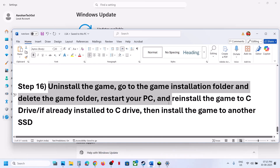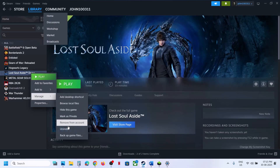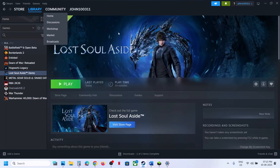The last step is to uninstall and reinstall the game to a different drive. If nothing is working, uninstall the game, then go to the game installation folder and delete the game folder. Restart your computer, and then install the game to the C drive — if the game was on D or E drive, try installing it to C drive. If already on C drive, try installing to another SSD and check. One of the steps shown in this video should help you run this game successfully on your Windows computer. Thank you so much for your time — please like this video and subscribe to my channel.